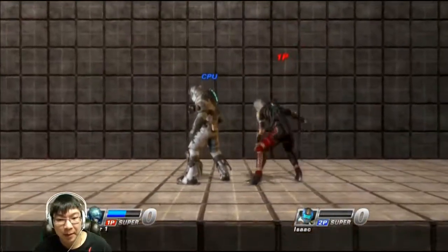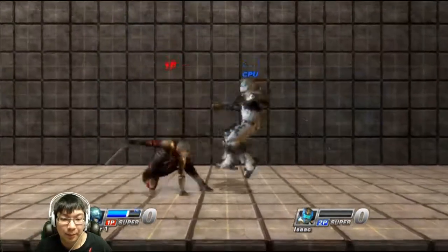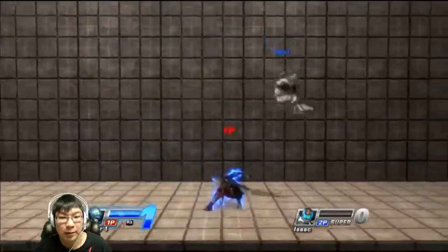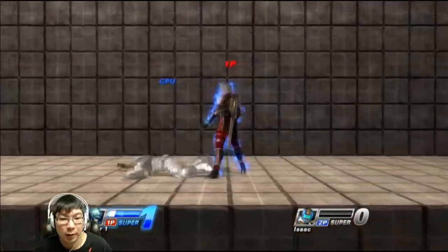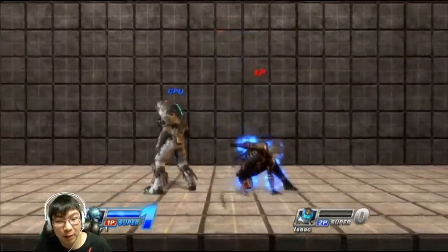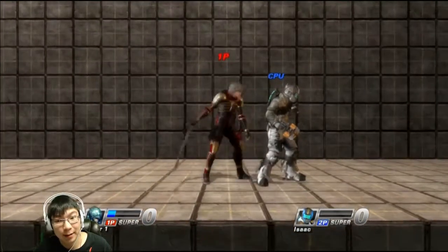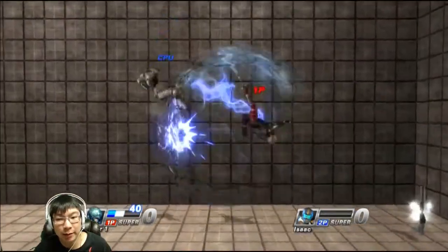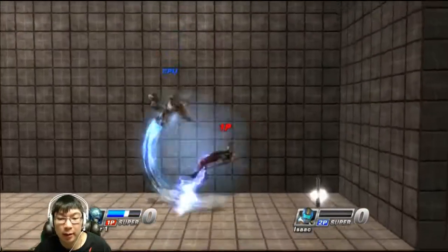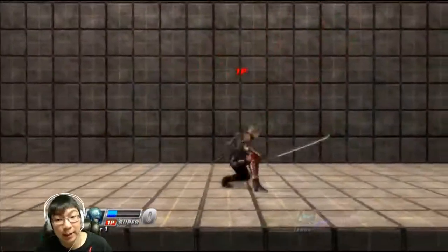That's a down throw kill confirm. You can actually do a kill confirm using this move. That's a 95 AP kill confirm off of a side circle. I think what you can do is launch him after that. I'm just creating combos off the bat here — dive kick, dive kick. Isaac is the easiest person to do it on.